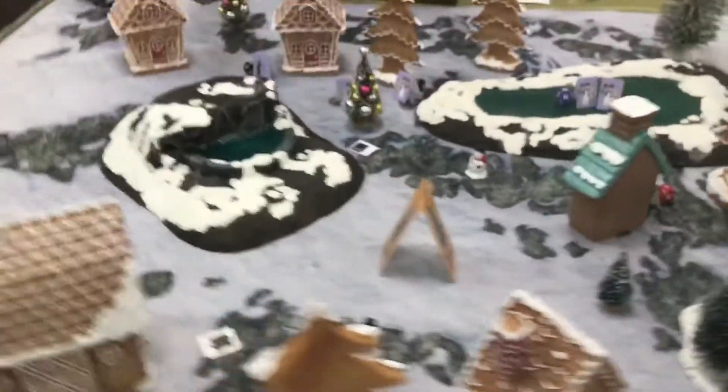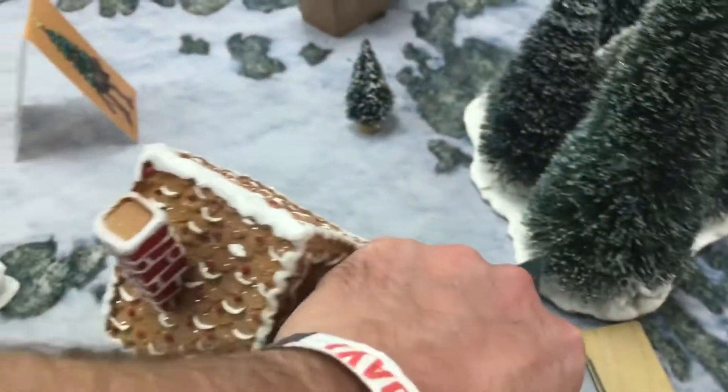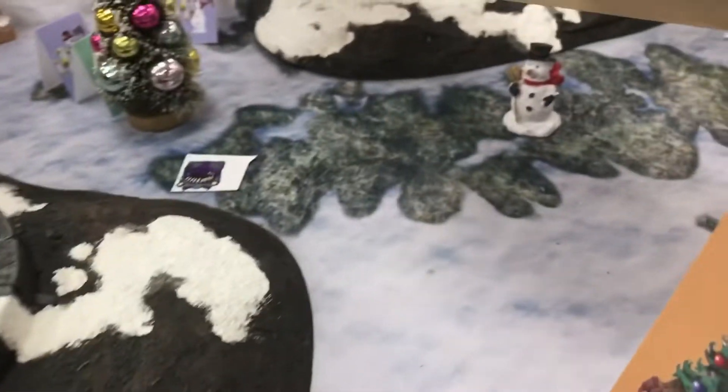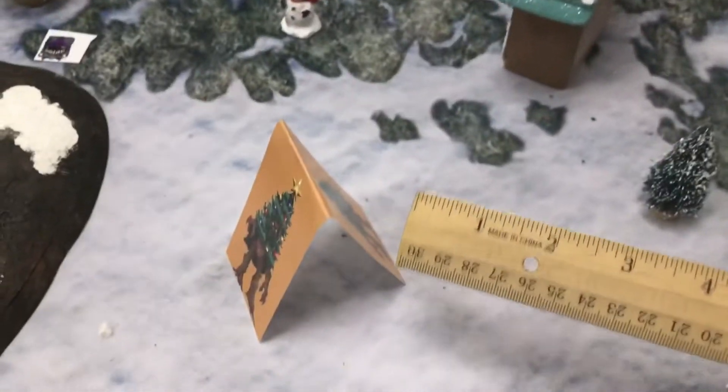Now it's the Christmas Critters phase. Pick up all the activation dice. Now it is the Treant's turn — who is closest to the Christmas Treant?